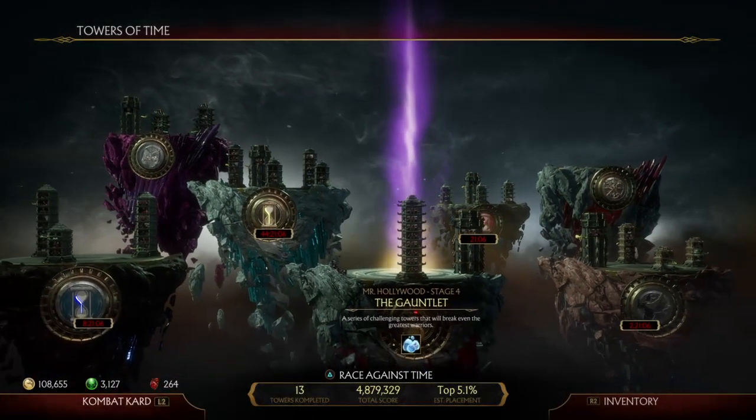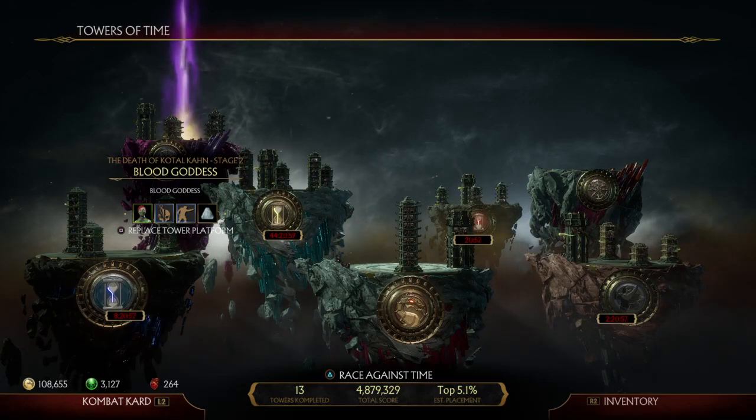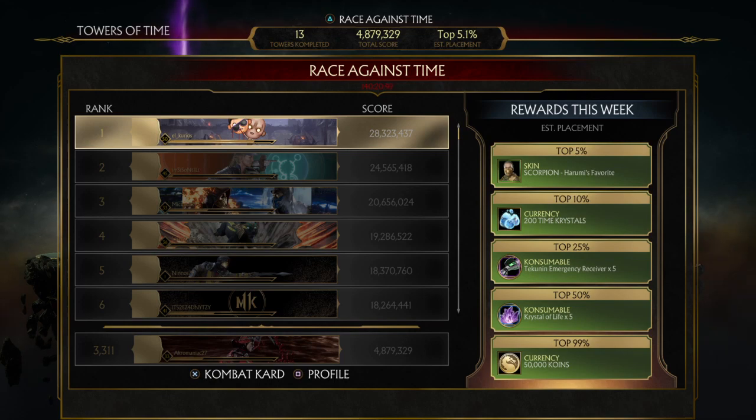You don't have to use a tournament variation when going into these towers — you can customize any ability you want. Also, there's a 'Race Against Time' mode — if you place in the top 5%, 10%, or 25%, you get those specific tiered rewards. There's a countdown shown in red, and once it expires, depending on your placement, I believe you get all the rewards up to your tier — things like a Scorpion skin, 200 time crystals, consumables, and currency.